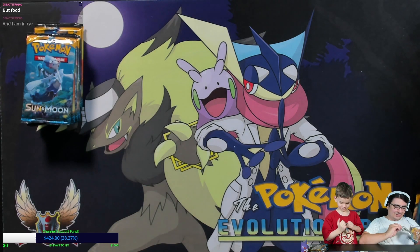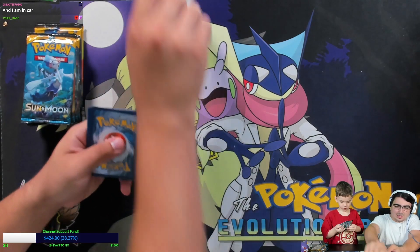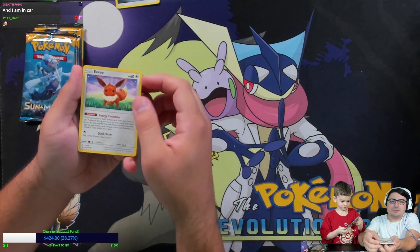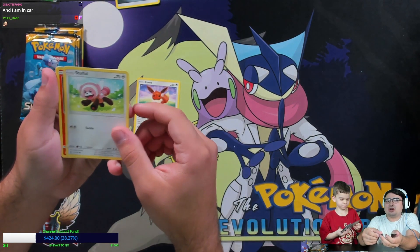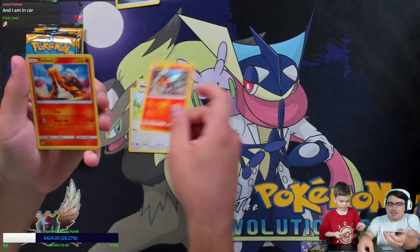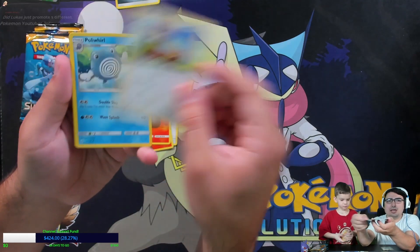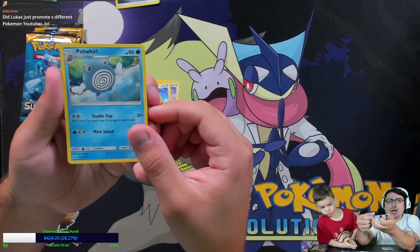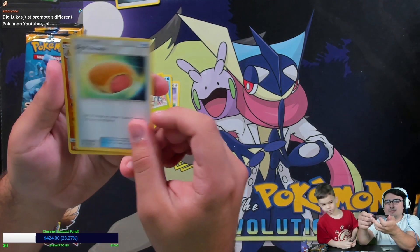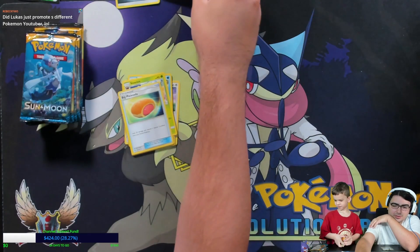I'm going to start with a shady pack. We're going to go ahead and just get started with the video here before I completely lose track of everything. Alright, let's put our energy aside. Let's see — I got a green code card. I got a Litten, I got a Grubbin, I got a Turtonator, I got a Yungoos. Got a holo — we have Steenee, Big Malasada. We have a reverse rare Palossand and a Dragonite holo. Four points.